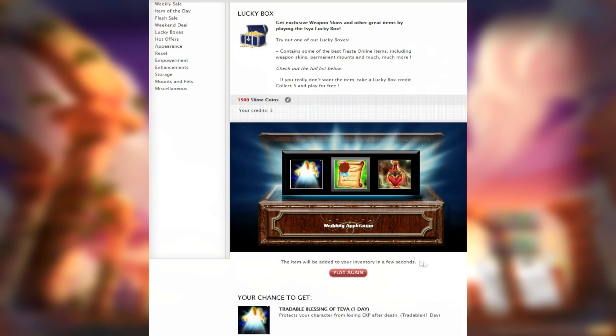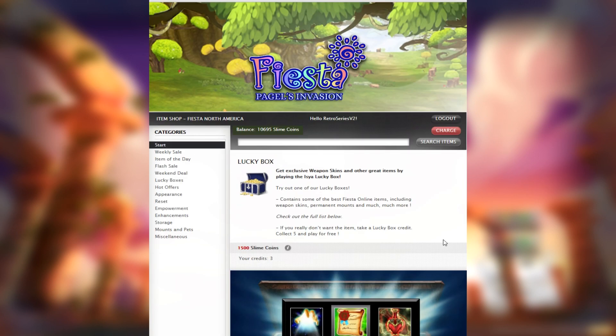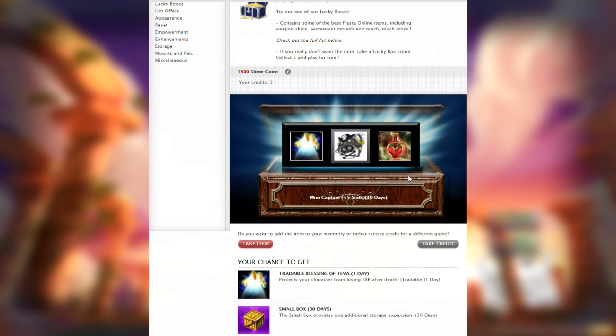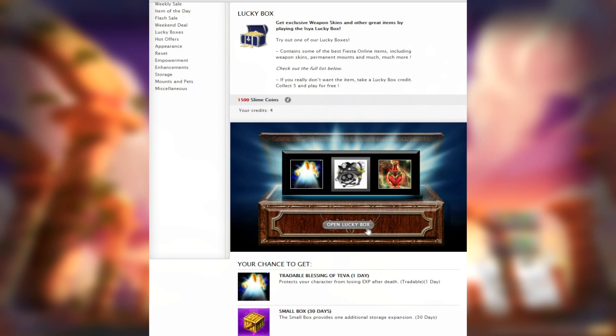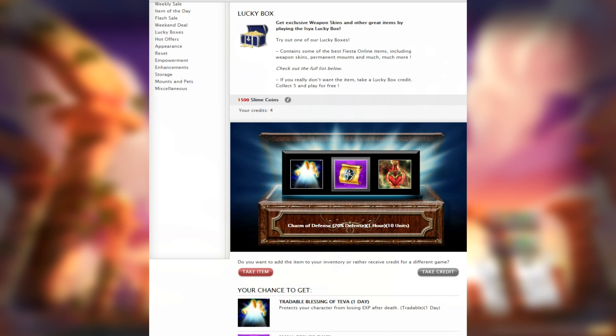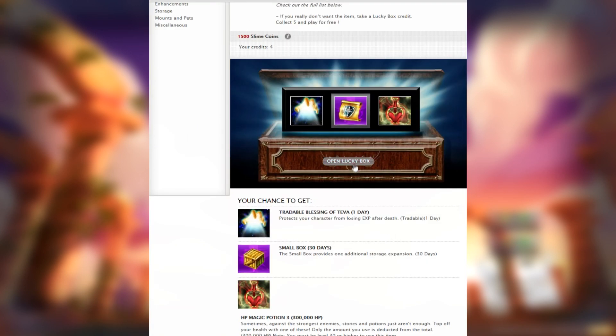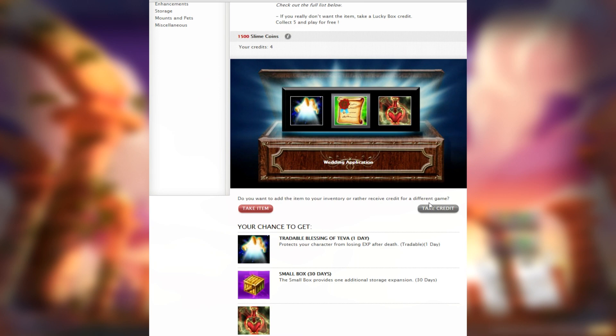I'm gonna take it because I need two of them — I'm working on my farmer. How much have we got? Still 10k. Come on, please — weapon skin! Oh my god, I don't want the butt pirate. Gonna take a credit for that. We got lucky on the first two; I just want to see one weapon skin. Charms with 10 units — I'll take that. Down to 7k, this hurts.